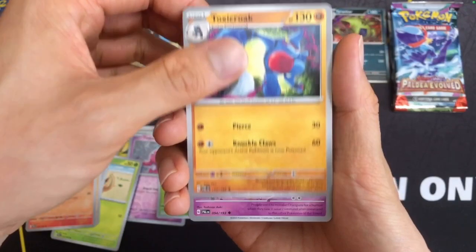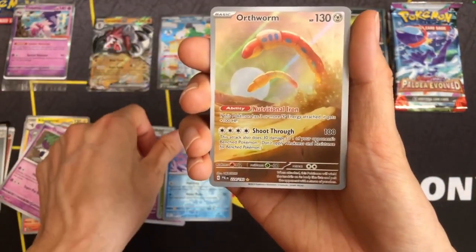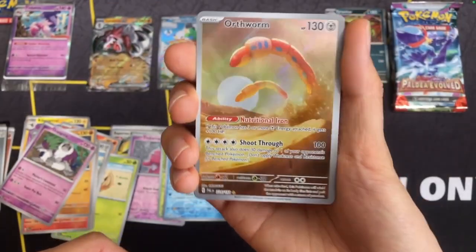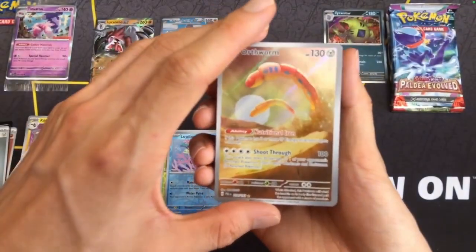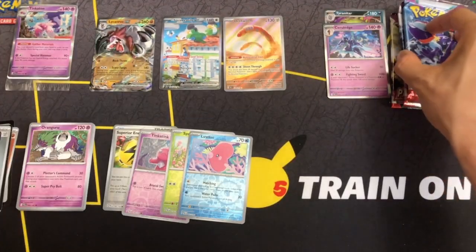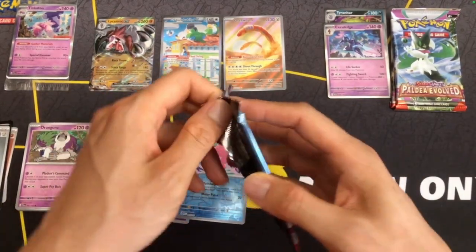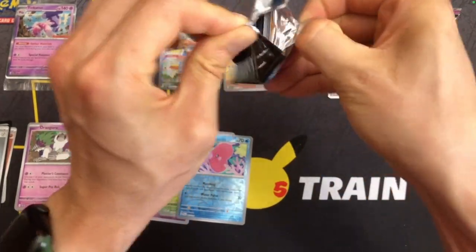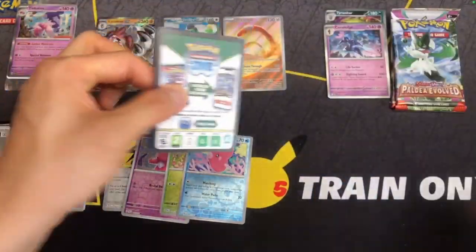Not exactly what I'm looking for, but it's nice. Oh, look at this — Illustration Rare? Oh wow, Orthworm! Followed by a Hollow Serulich. So that was three packs and we got an Illustration Rare and a Special Illustration Rare. I think that beats the odds — I don't know what the pull rates are, but I'm pretty sure that beats the odds.